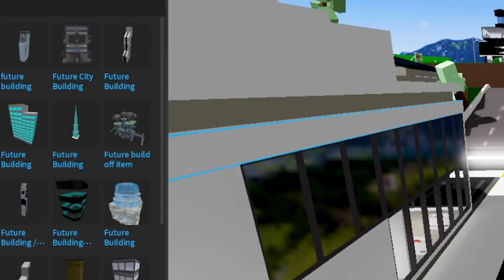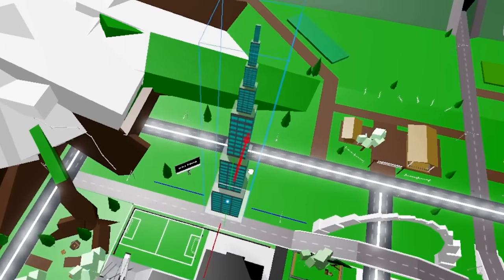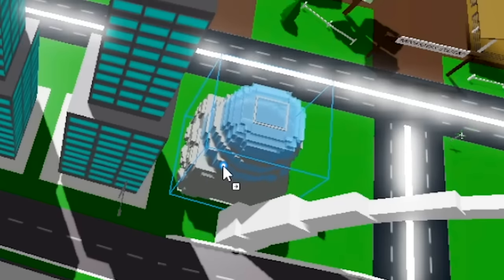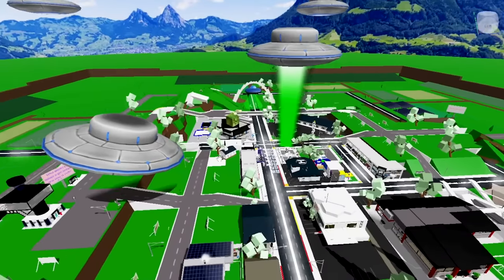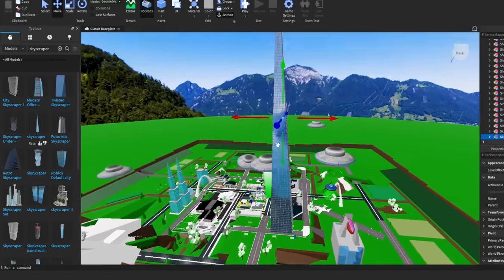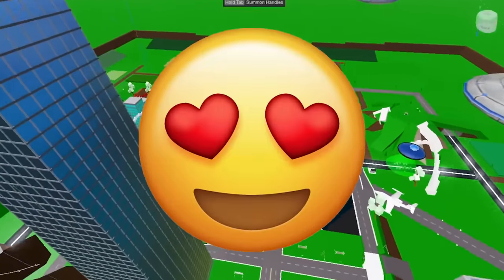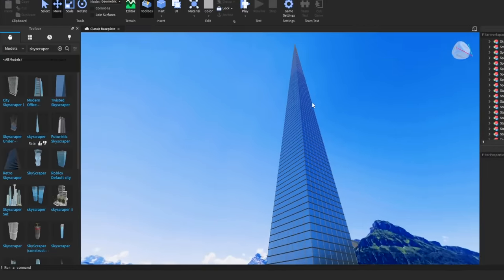I searched future building and found this building right here, which is extremely, extremely tall. I'm going to put the skyscraper all the way over here, and we're going to have multiple skyscrapers because it's going to be amazing. There's also future building four — maybe over near the airport because there's a lot of empty space. And we're going to add this skyscraper. I feel like this should be in the middle of the Brookhaven map. What's inside? Oh, there are a lot of buildings inside here — how do you create this? This is amazing.